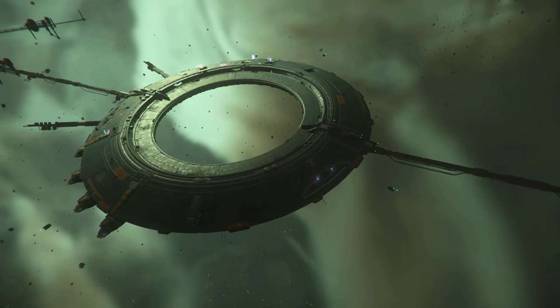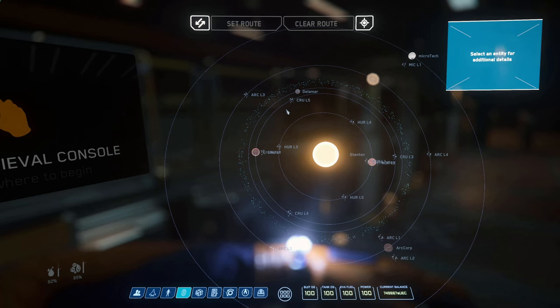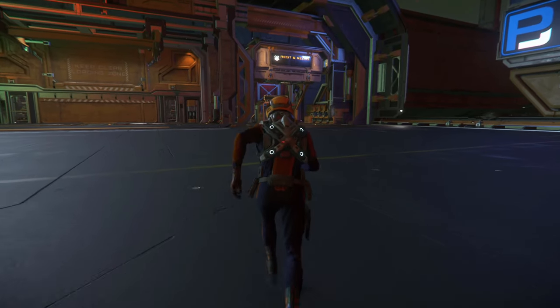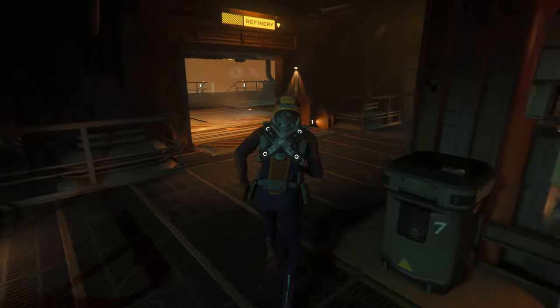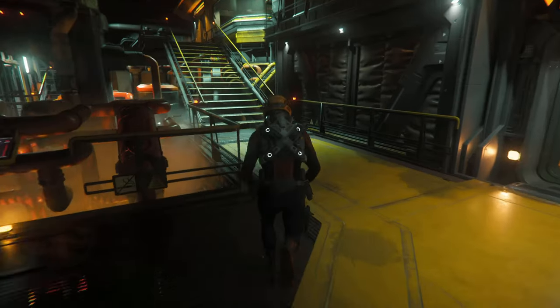To get started, find your way to the refinery deck of your choosing. You can find these at what we call Lagrange points, all over the star system. In our case we're at Hurston L1. Upon arrival, head inside — it's good to ensure your calling ship is available at this location. If it's not, make sure to reclaim it here. Through the elevator, select the refinery. Now that you've arrived at the refinery, head all the way to the back of the corridor where you'll find a store, and above that is a refinement processing office.